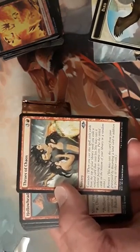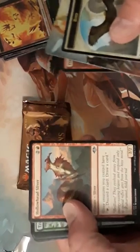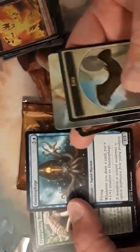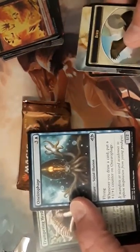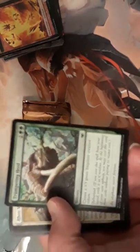You also get the art card and the cord in there. Hollow Head Sliver — good. This one is actually really, really good: anytime you draw a card you put a counter on it and it continuously gets bigger. I've seen it played in another game.